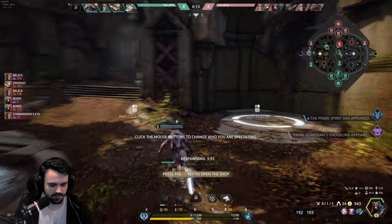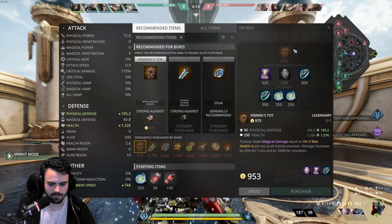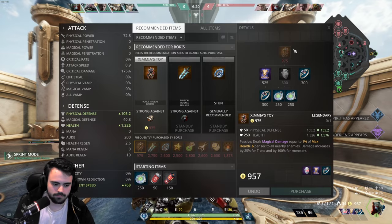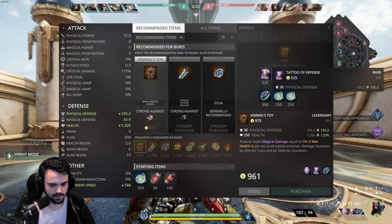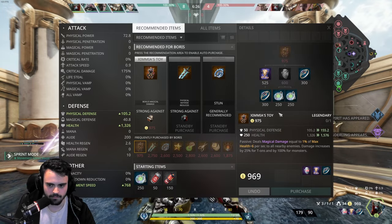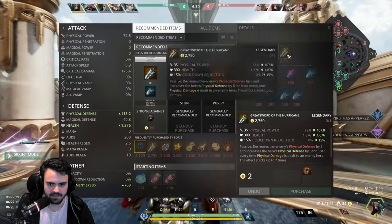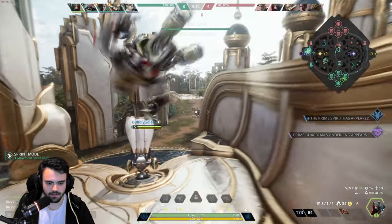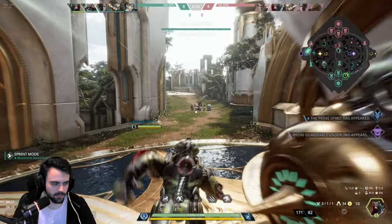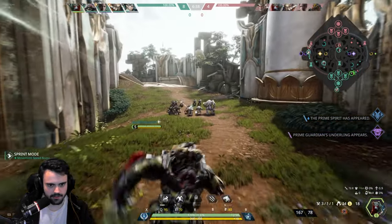Looks like Wukong just took my tower, but that's fine — I'm going to stay and wait for Zimia's because it's kind of a big power spike. I might actually build this since he hits with E so often. The ult helps with the energy thing because you can push it and instantly regain it all back.